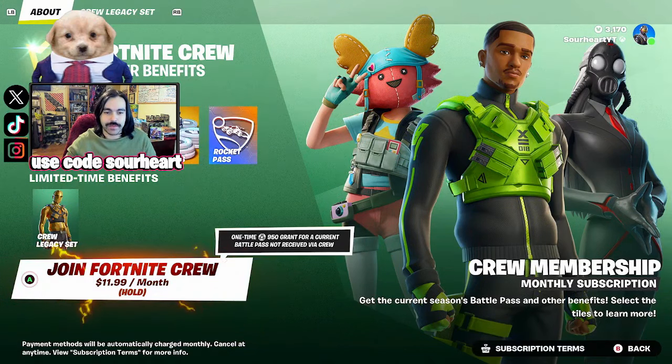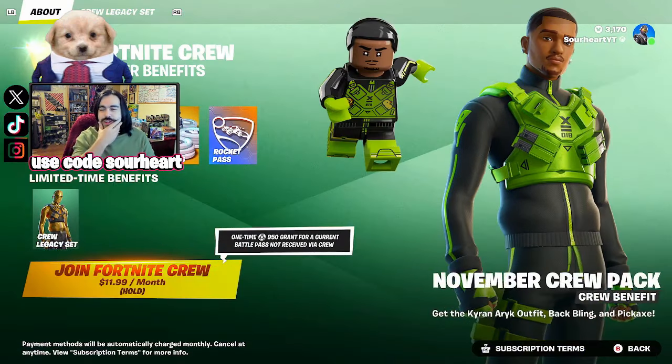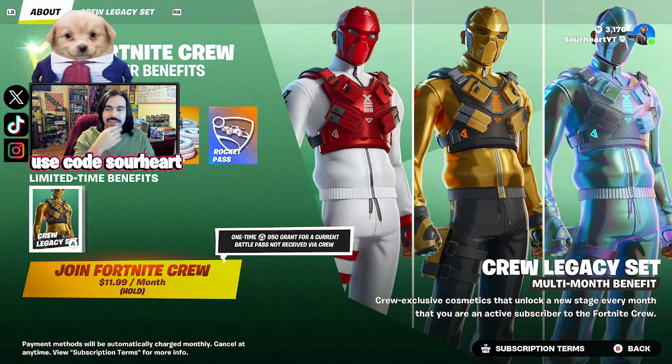You also have the Fortnite Crew, where every Fortnite Crew skin now comes with a legacy version that levels up as you keep the subscription. This is always cool when a new Battle Pass comes out, because you essentially get the Battle Pass for free — the money you would have spent on the Battle Pass pays for the Fortnite Crew, plus V-Bucks, plus a skin. This is the method I recommend, and if you do get the Battle Pass, please use code SOURHEART.